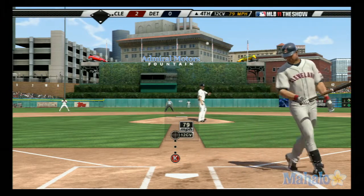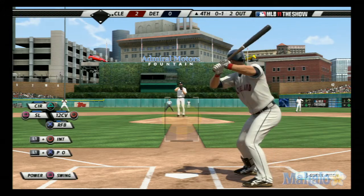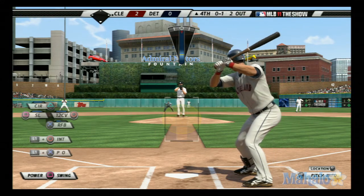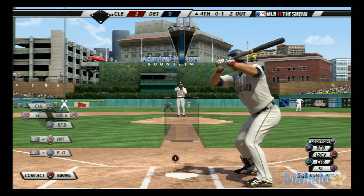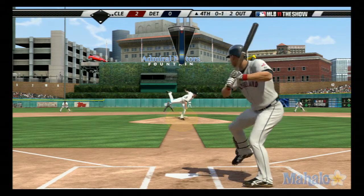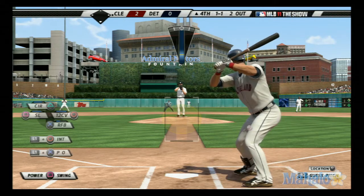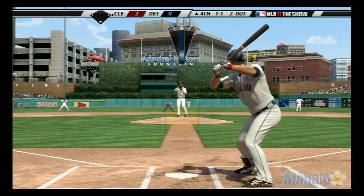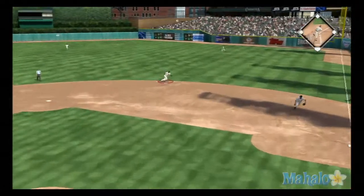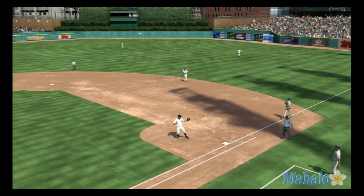Michael Brantley tries to bunt his way on here, but it's strike one. And even with two away, if you think you can get on base and extend the inning, go ahead and take the chance. That misses, one and one. Now a slider's hit on the ground towards second. Throw in time, and the side is retired.